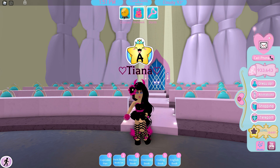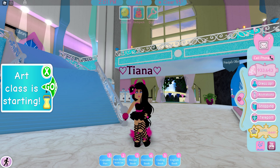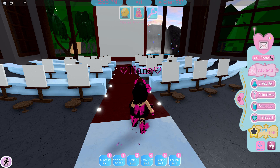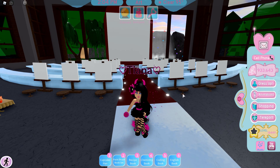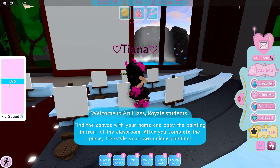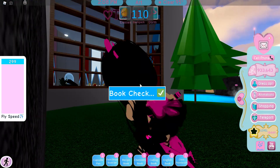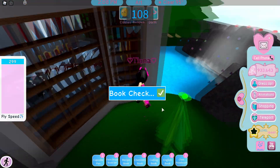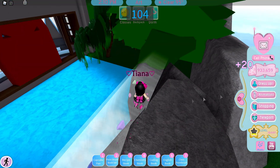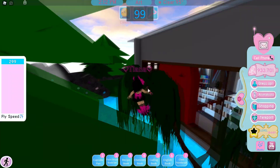The last class of the day is art, which goes on the longest along with baking. You don't need to do anything in art — just teleport and you'll get the A+. You don't need to do any painting, just leave it. This is a great time to go and farm diamonds outside of art class, and there are actually a lot of diamonds out here — some 10-diamond and 20-diamond pickups just outside.